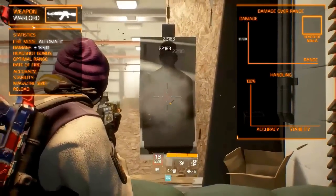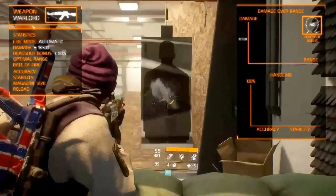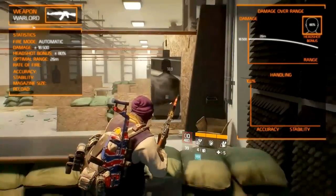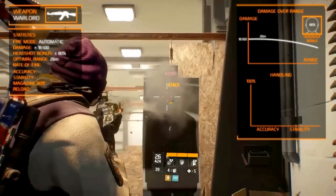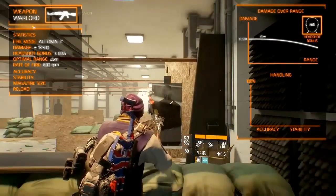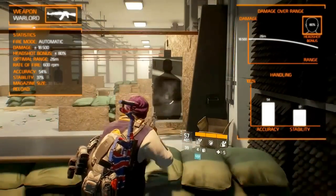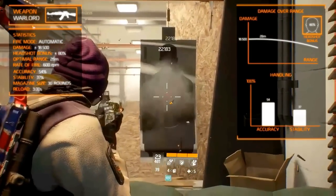When shooting an enemy in the head, it gets a damage bonus of around 80%. The rest of the statistics remain similar to the other AK variants. It is effective until the optimal range of 26 meters, and even at this range it isn't hard to control, with a rate of fire of 600 rounds per minute. The handling characteristics are pretty good, with the accuracy being 54% and the stability being 37%. It has a standard magazine size of 30 rounds, which you will be able to reload in 3 seconds.